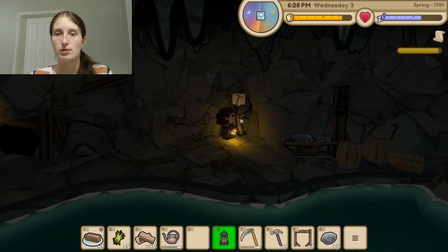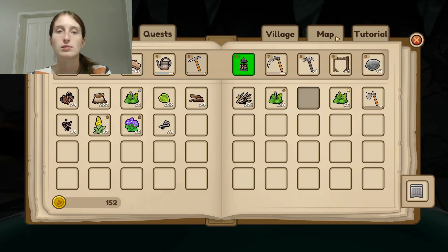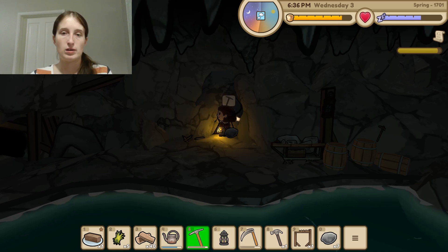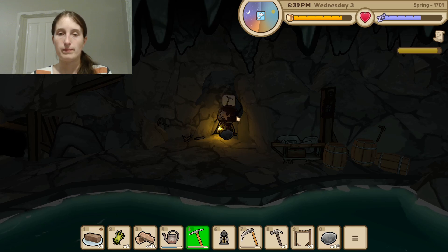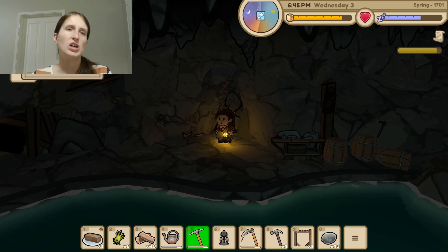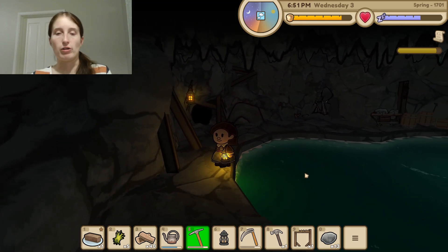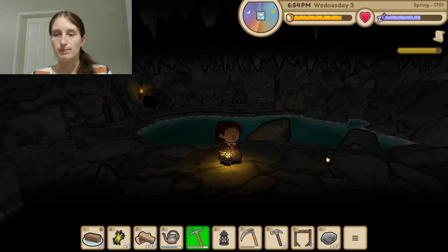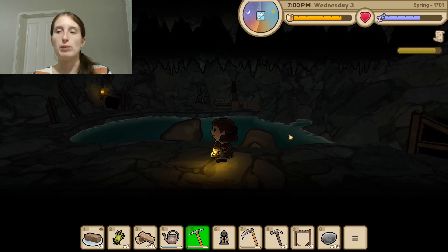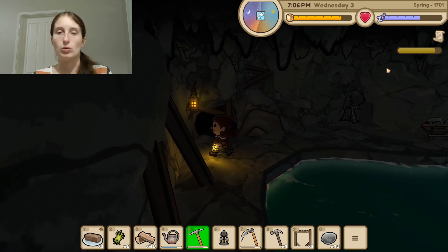Here we go. Let's go over here — do we have the pickaxe? Because if we do, that's awesome. We exhausted it. Looks like we got some coal and some stone. There's nothing else that way. I wonder if we could fish down here eventually when we have a fishing pole. We can't go that way yet — maybe we will eventually. Our lantern has a little bit of life on it, so we have to be careful about that.